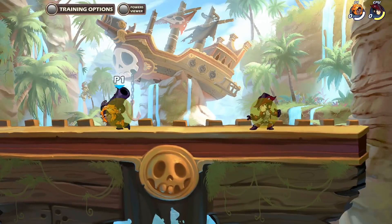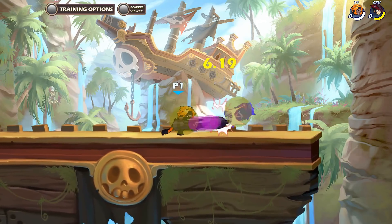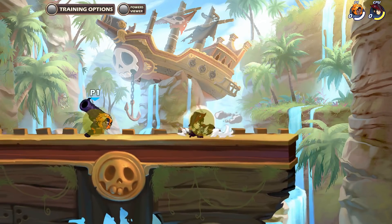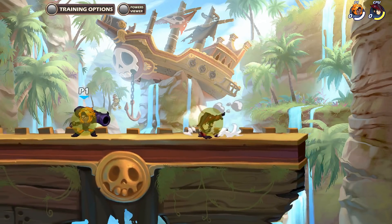Neutral Light has the best startup in the entire kit. It's great to use for engaging, especially with dash. It has pretty decent range too, so you can out-prioritize weapons like sword, katars, and gauntlets with it.